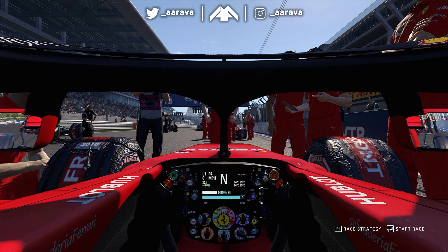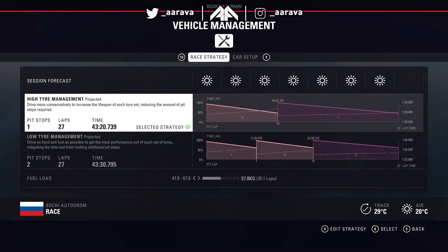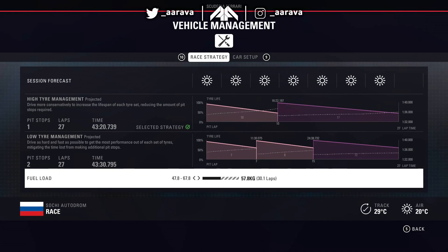So we go to the grid then. P4, going to do some fighting today to try and catch back up to not only my teammate but the two Silver Arrows of course. Strategy-wise, it's going to be a pretty simple one — a one-stop, even with the 50% race here at Russia: Hypersoft tyres to the Ultras. The tyre wear will be an issue because the hypers do like to grain quite a fair bit at the end of this stint. And the undercut might be a possibility we're going to have to look at, depending on where we are in the race come that pit stop window.